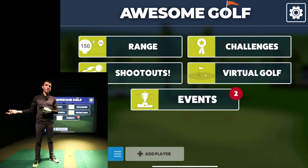Tilt and roll have been added to the app, so you don't have to worry about adjusting those outside the app and going back in. For Awesome Golf, it's actually the full tilt for full shots only — there's no putting, so just understand that.